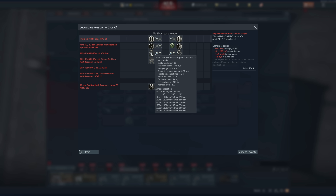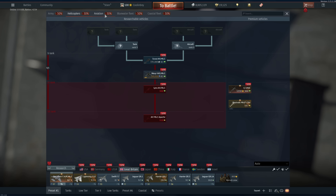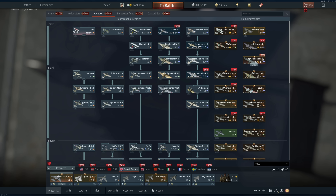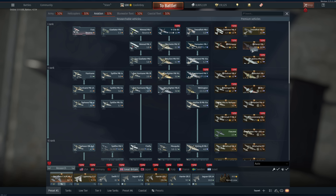For helicopters I actually do recommend the Lynx — I was confusing it with the Tiger. Not a huge fan of the Tiger. Personally I'd just get the WAH-64D even though it's 10.7 at 3,930 GE, especially if you want to have the Challenger DS in your lineup — very very good.